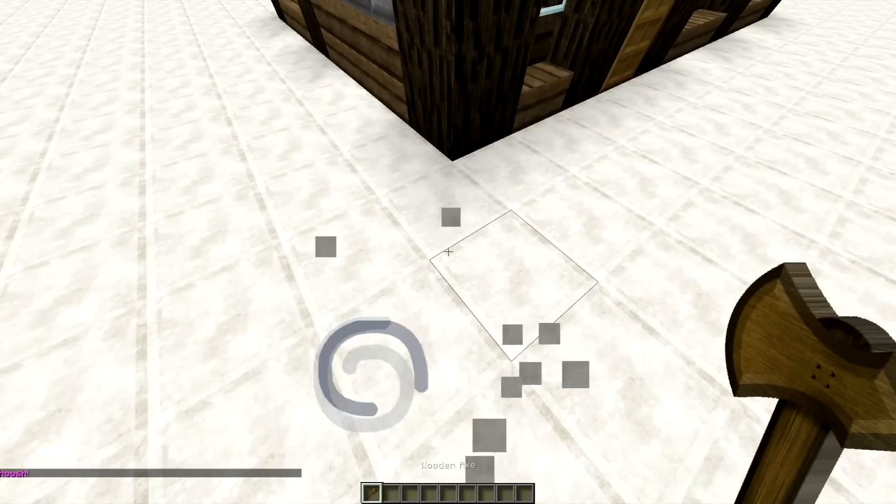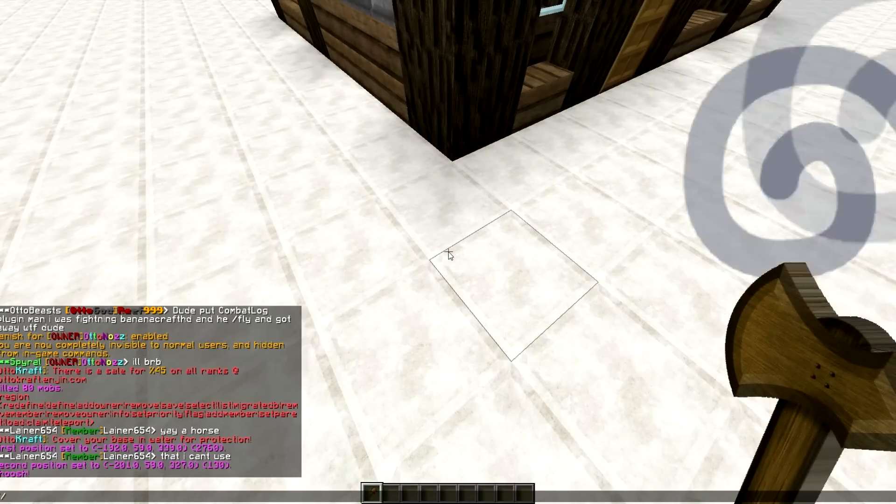or you can just right-click the floor and do expand to select the full area.